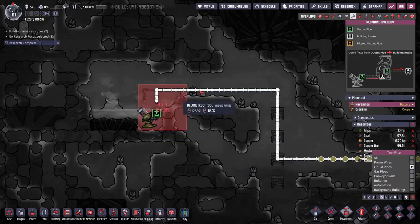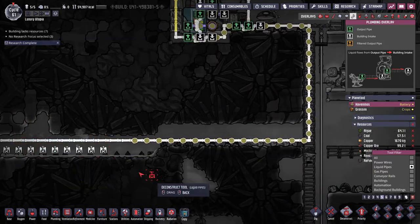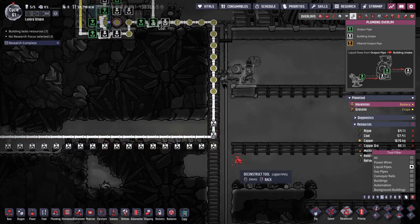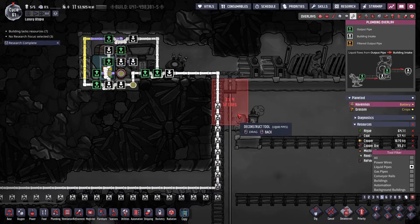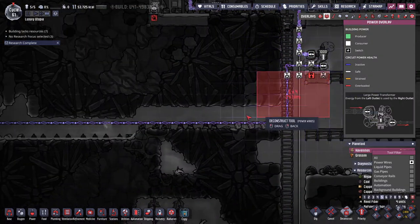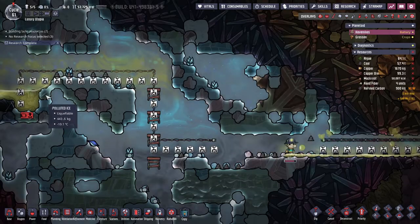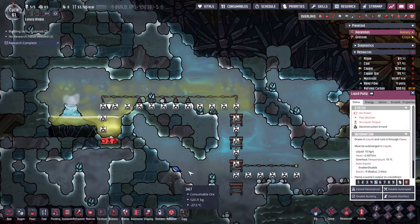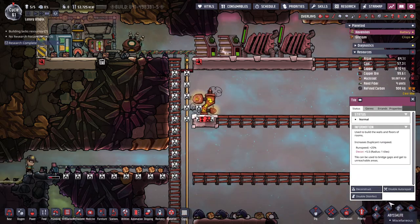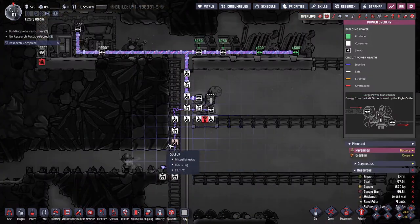Let's deconstruct all of this — just deconstruct behind the water. Now we can see how much we saved up. Deconstruct the power wires and all of that as well, and of course the liquid pump we can deconstruct too.